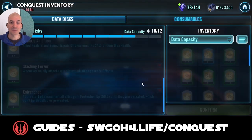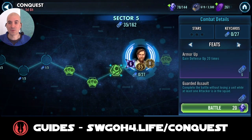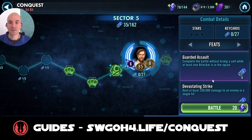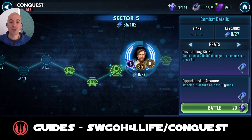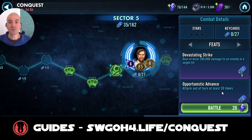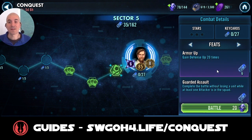So this is the disc set - let's confirm this. Now let's look at the feats we have to complete. We'll be doing two battles here. First I will be completing Guarded Assault as well as Devastating Strike and Opportunistic Advance - you have to attack out of turn at least 30 times. That's why I removed the Weak Point data disc, because if I had it equipped we would kill the enemy too quickly before we get to attack out of turn 30 times. Then in the second battle we'll tackle the Defense Up feat separately.